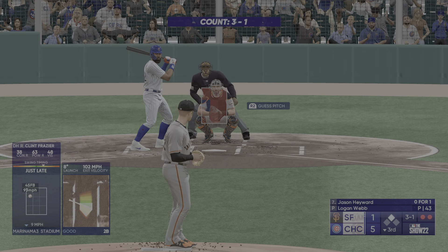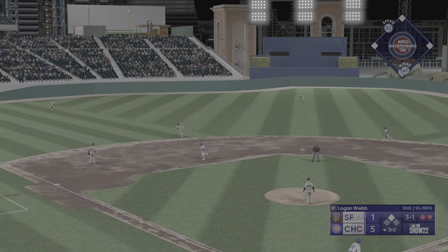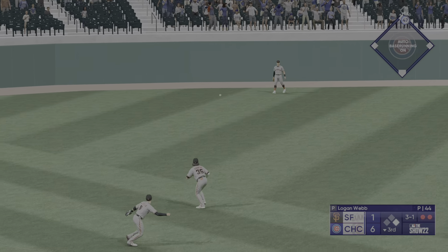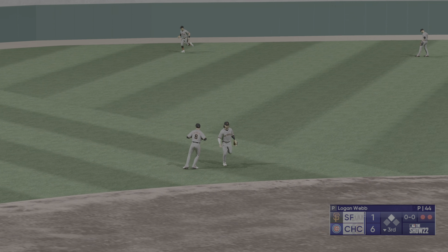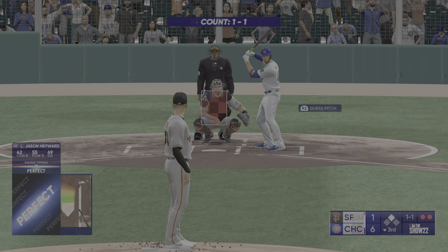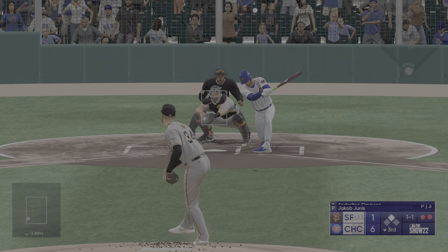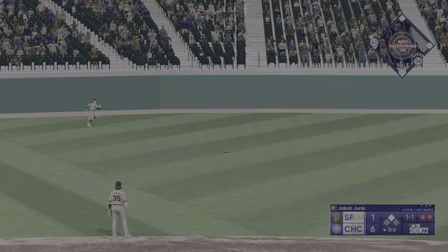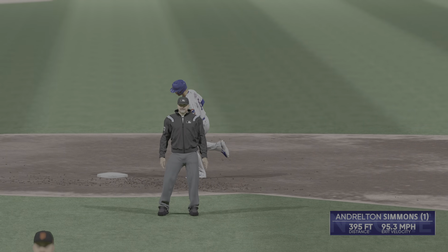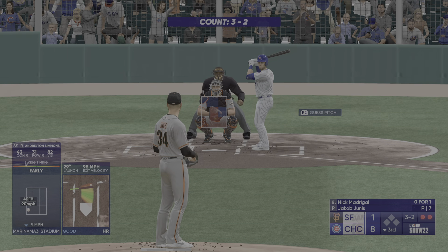Jason Heyward is the next up to hit. Frazier coming home — and it rolls all the way to the wall! The run comes in to score from second and the lead is up to five. Heyward pulls into second — that's an RBI double. That ball was absolutely ripped, 111 off the bat, and it started to whistle after it left the bat. These are the moments we appreciate when we can look at StatCast and see exactly what the data is. New arm out of the bullpen — Jacob Julius — he'll try to strand the runner at second. Two down, here's Nick Madrigal.